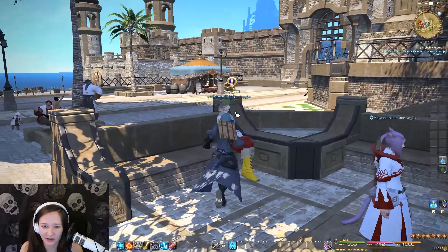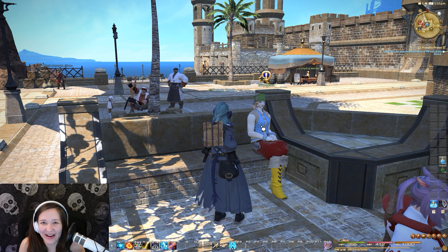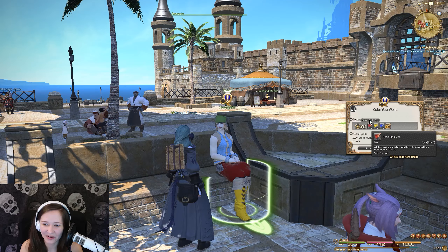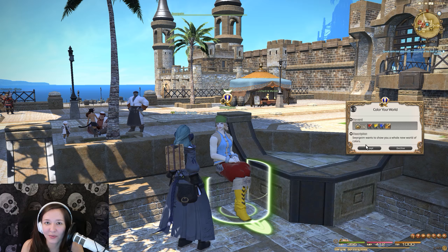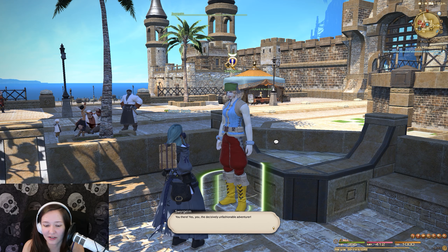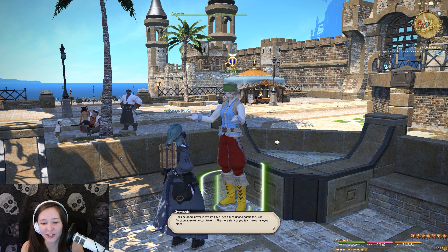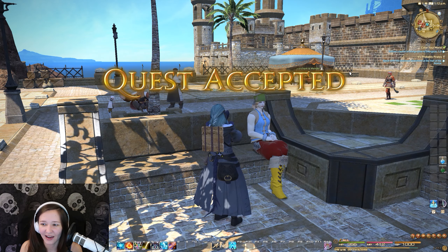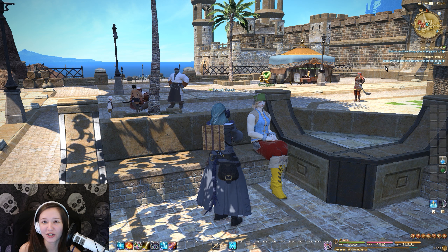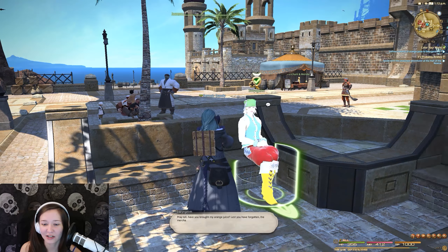And then we want to see what we're doing here. So this person — Suu Gaim, I don't know how to say her name — has the quest Colour Your World. She wants to show you a whole new world of colours. She gives us some dyes to start with as well, though they're not brilliant. Then she tells you a quick story, and it says deliver a bottle of orange juice to this person — and we've already got that, so I can just go ahead and turn it in right away.